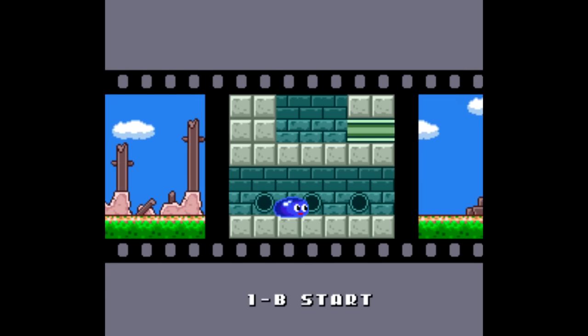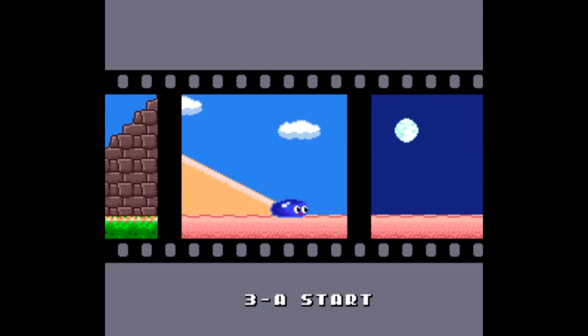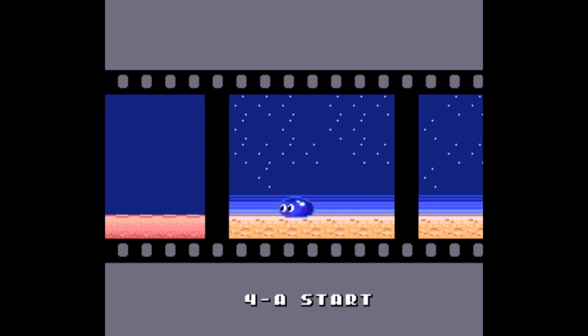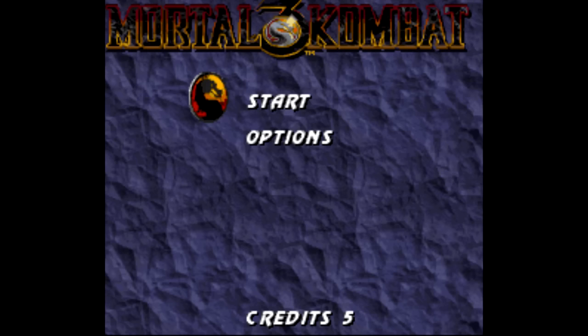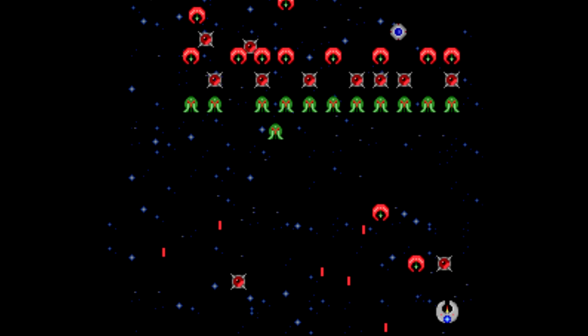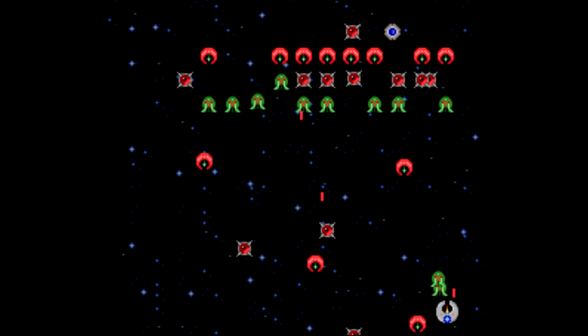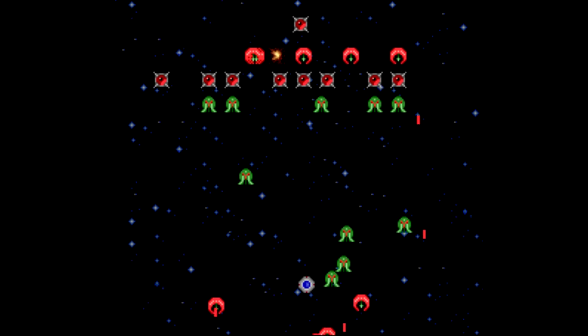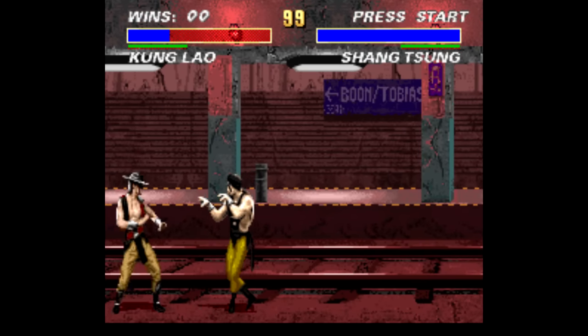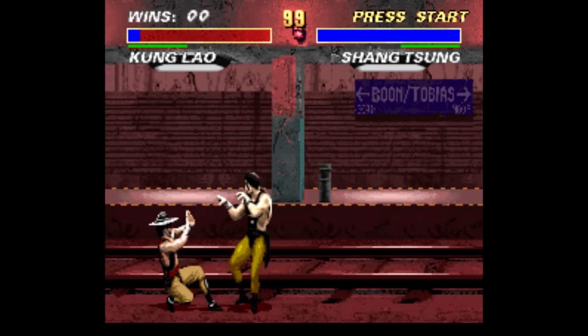In Smart Ball, at the title screen, if you enter the code and hit Select before hitting Start, you get a Stage Select screen so you can start just about anywhere in the game. In Mortal Kombat 3, at the menu screen, it's up, up, down, down, left, right, A, B, A — and you unlock a third menu option titled 'Cool Stuff,' which is a separate list of options that includes a bizarre little Galaga-type shooter playable with a second player. Bear in mind this code does not work for Ultimate Mortal Kombat 3, just the regular MK3. Let me know in the comments if you know any others.